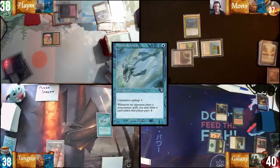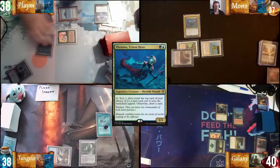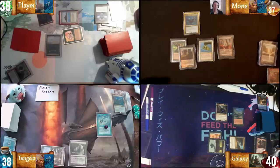Pass turn, upkeep Remora drop. I'm going to play Verdant Catacombs, passing the turn. Rough turn — Thrasius, pass. Untap. I want to put a Bloodstained Mire into play and pass the turn. Thrasius, pass.